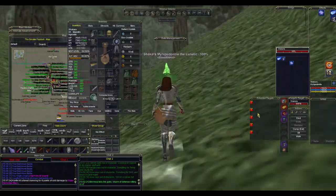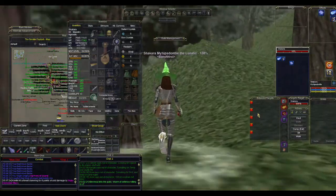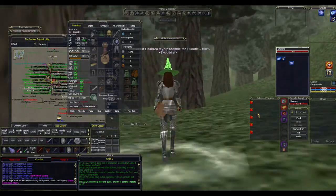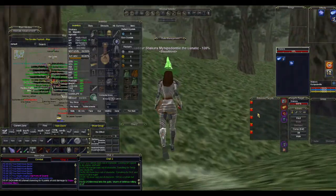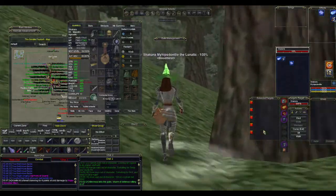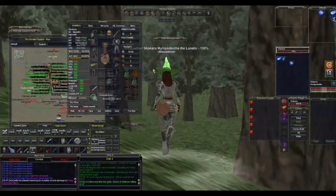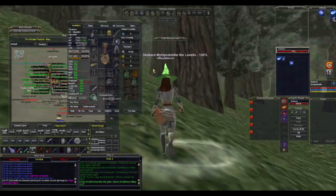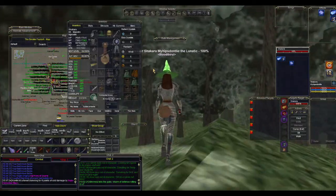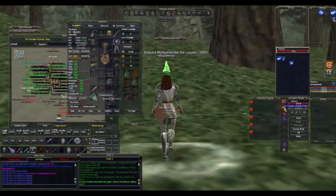If you get 200 points of resist above any school of magic, you are immune to that school. So if you have 200 fire resist and a mob tries to cast a fire spell on you at equal level, you should resist every time. There are some things that change this for raid mobs — they're higher level than you, so they get a bonus to land spells and also a bonus to resist.